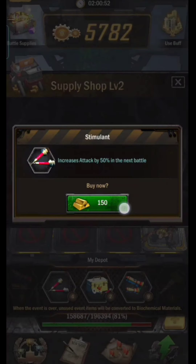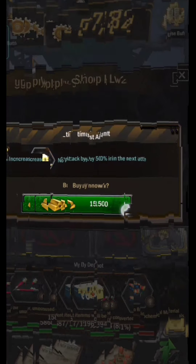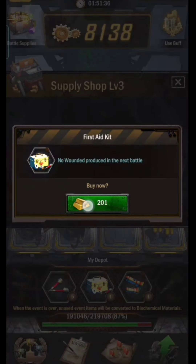The second item is a stimulant — its function is to increase attack by 50%, so if you previously failed to defeat a monster, a stimulant can help you defeat it. Usually before using stimulants when fighting difficult monsters or bosses, I use a first aid kit first. When this third item is used, no troops are wounded in the next battle.